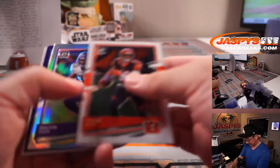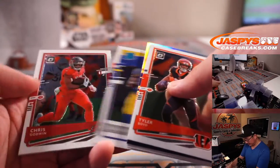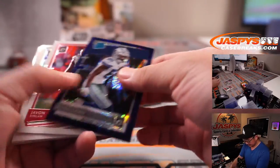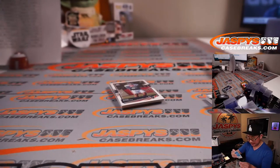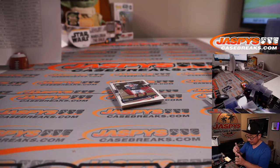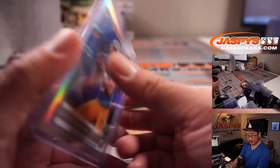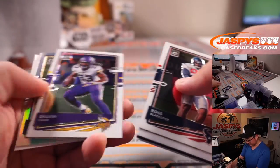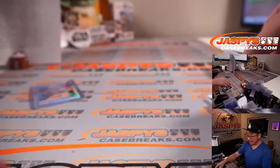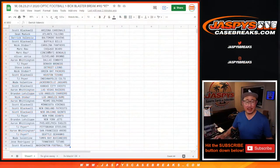All right, blaster box. Let's see what we have here: Dalvin Cook, Devin Asiasi, Mayfield, Akers, Jacobs, CeeDee Lamb — ooh — and a nice rated rookie, holo, Justin Herbert. Nice. And that will be for Brandon and the Bolts. Nice. Yeah, Steve, that seems to be the next logical step, right?